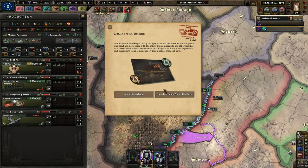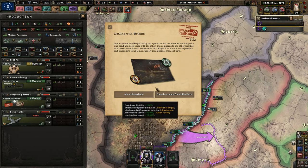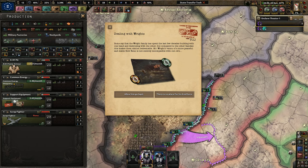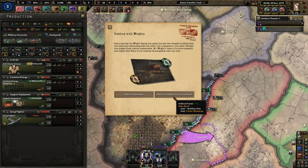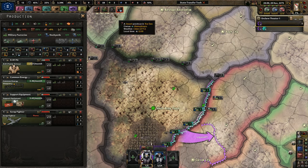Share a Dream — we get more factories to use. Dealing with the Wrights: some say the Wright family spent the last few decades building with one hand and destroying with the other, but compared to the other families this makes them almost redeemable. Mr. Wright's vision of a more peaceful and stable New Reno is compatible with our own. If I let him go, I get more stability and get Christopher Wright, which helps build more civilian infrastructure and factories. I want more stability — so we definitely want that.